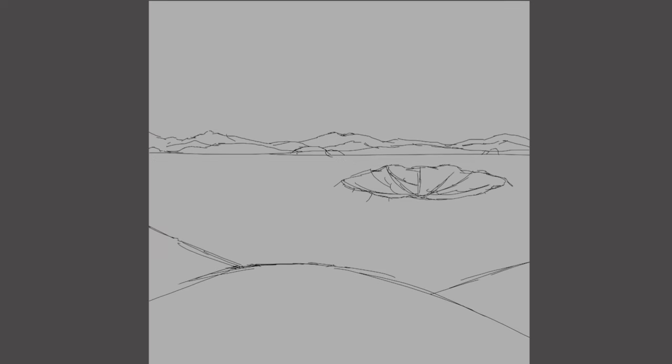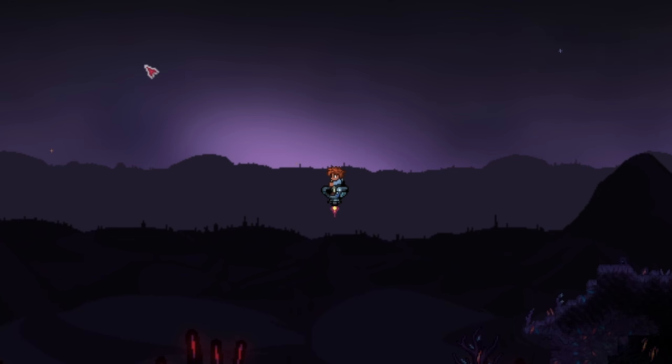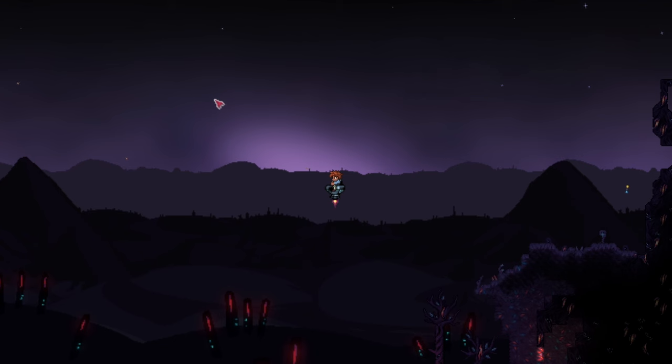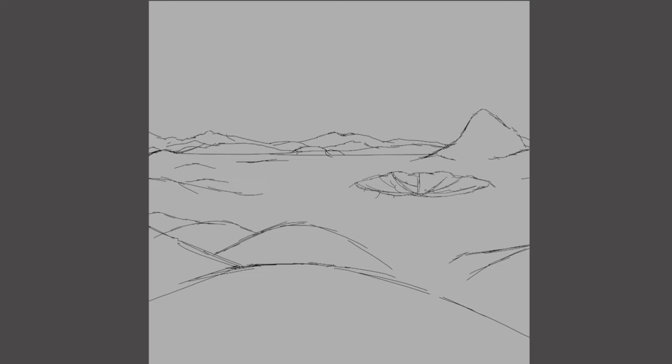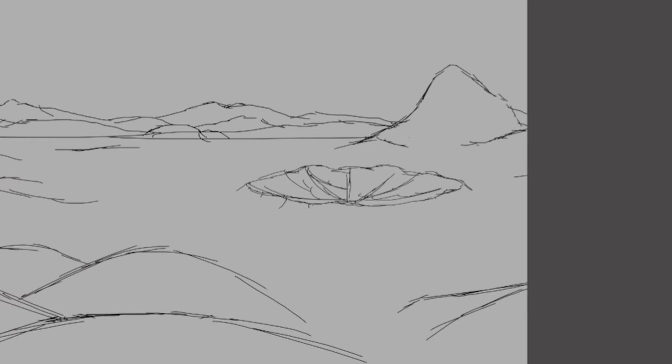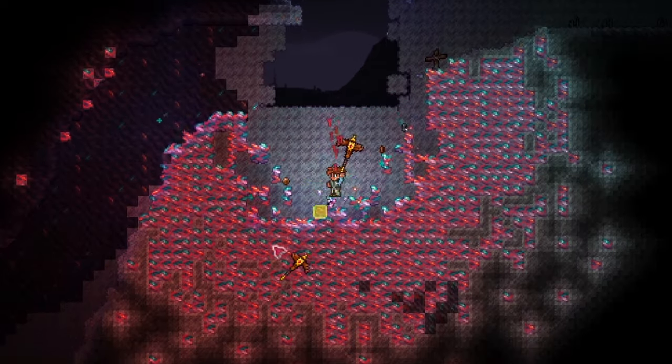To start off, let's make a sketch. I want the landscape to be flat and plainy, with some hills in the background and the foreground. Looking at the Terraria reference, the background of the Astral Infection is very bumpy with a bunch of hills. I also added one of the notable elements of the Astral Infection — the Maitreite Crater, which is filled to the brim with Astral Ore.